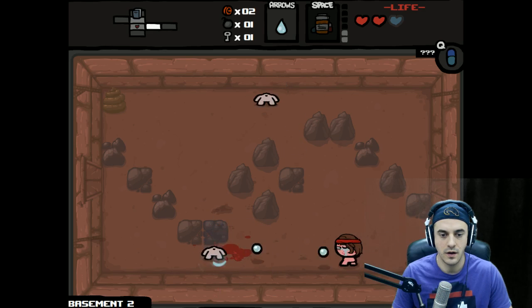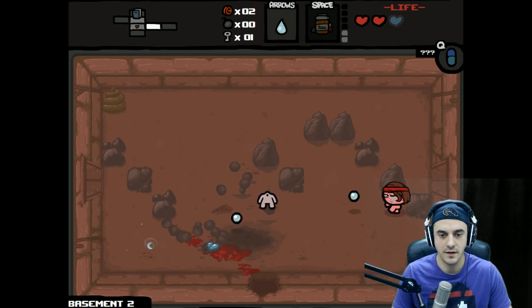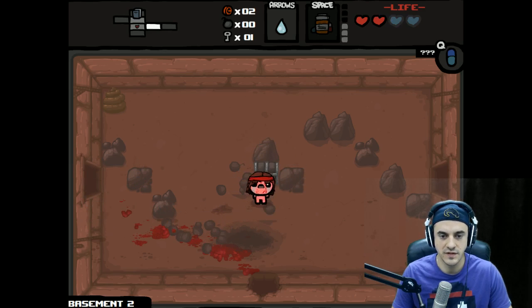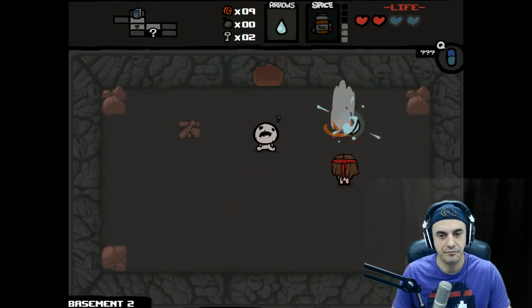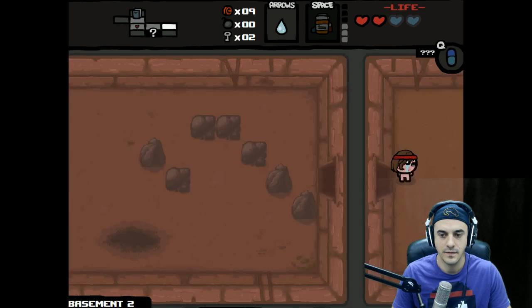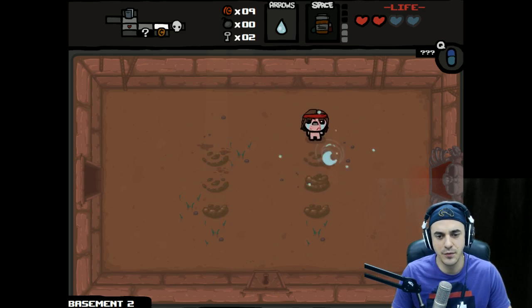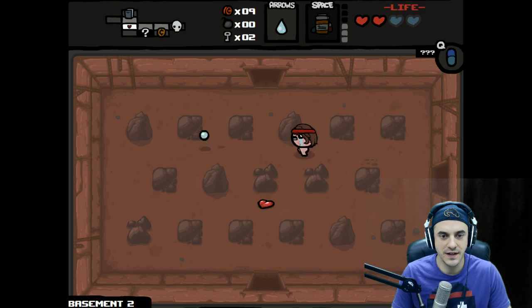Jumpers — nice. We got a little lucky with that placement. Nine coins, two keys — we'll take it. Boss room, we're just going to clear this and get those smiley faces. I think the move right now is to go find our item room. That pill is tempting for some reason, but I just feel like that could be the kiss of death. We need some luck.